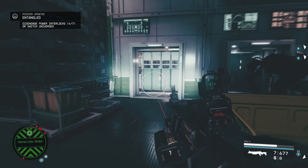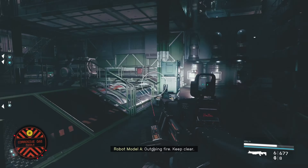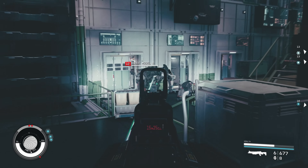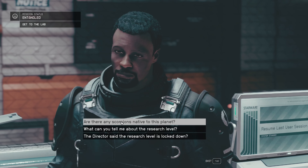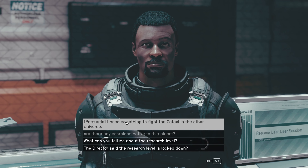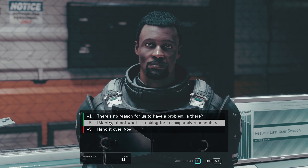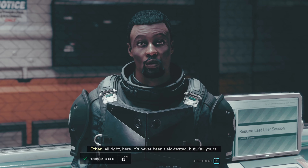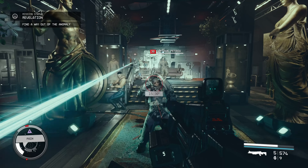In the vast and mysterious universe of Starfield, players embark on a thrilling journey filled with unique weapons and powerful artifacts. One such weapon is the Experiment A7, a rare shotgun that holds incredible potential. As players progress through the Entangled mission, they encounter Ethan, a security guard who holds valuable information. If they manage to persuade him, Ethan rewards them with the Experiment A7. What sets it apart is its unique ability to deal 30% increased damage against aliens, making it a valuable asset when facing extraterrestrial threats.